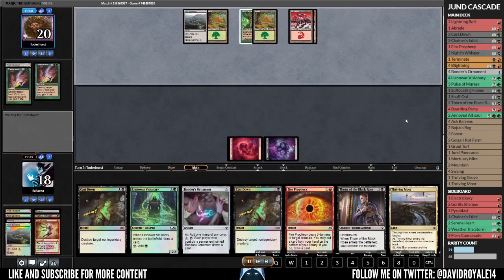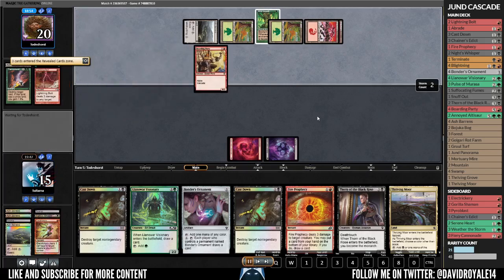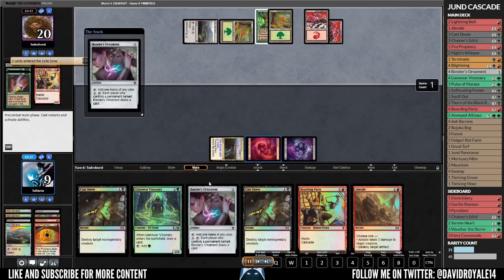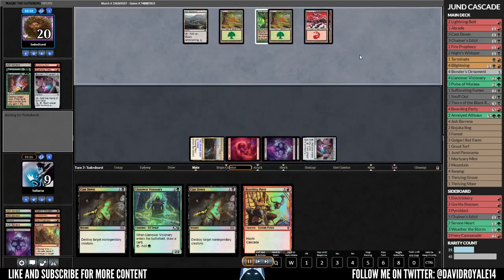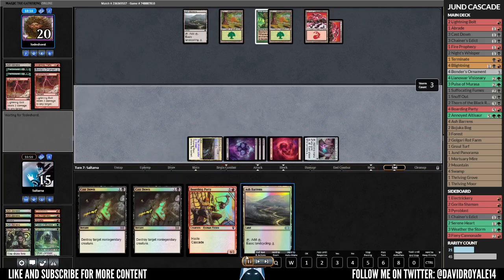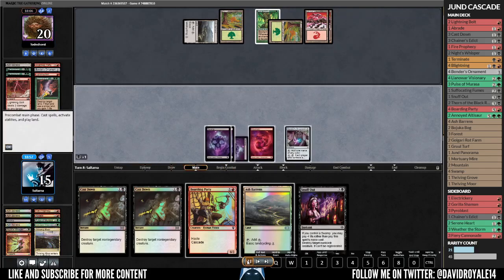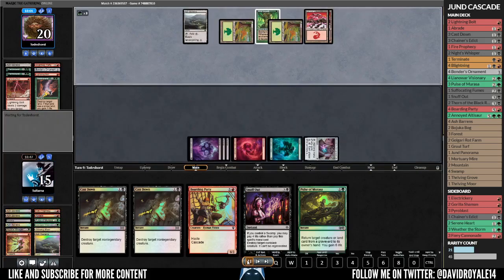Now he's going to destroy another of our lands. I'm digging for my third Swamp with Night Whisper, which is good. I think he doesn't have land destruction and cascades into Lightning Bolt — not terrible even going down to nine life. We kill the Boarding Party; I send a non-land permanent to search for a land. I play Bonders Party to upgrade so they can't draw cards, then play Pulse of Unrest to get back our land and Visionary to ramp. He kills it, which is fine.